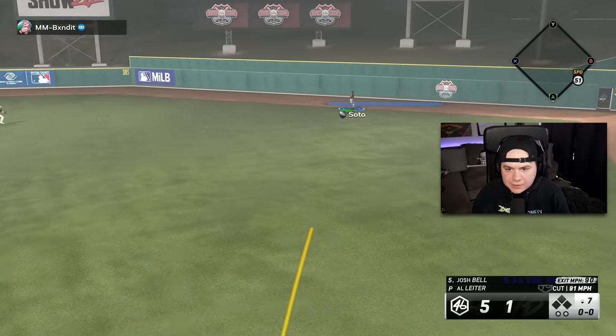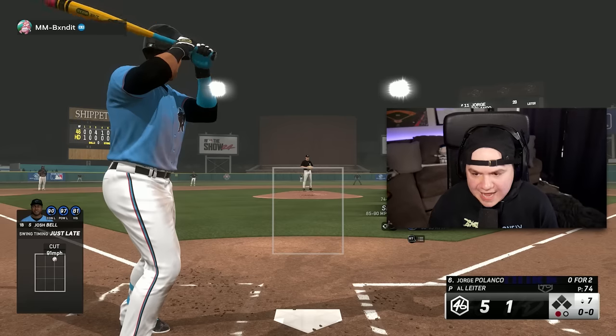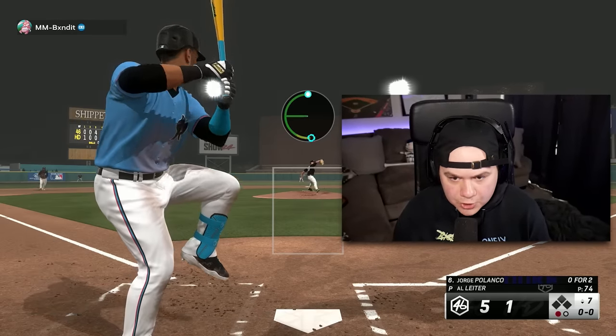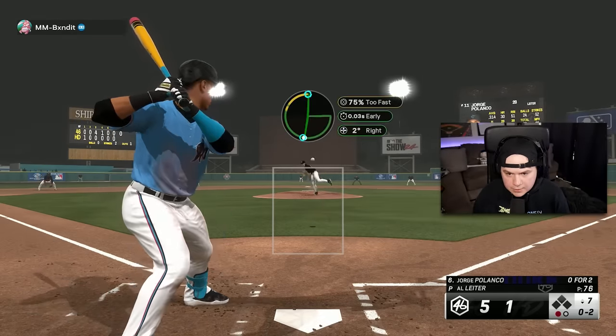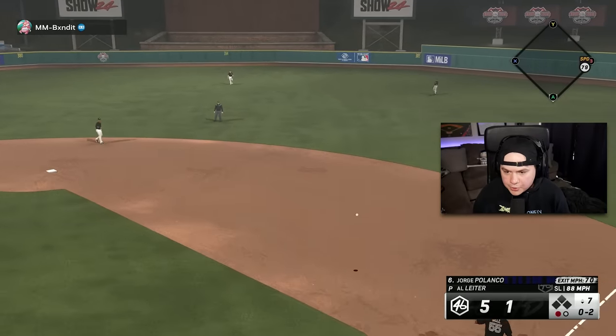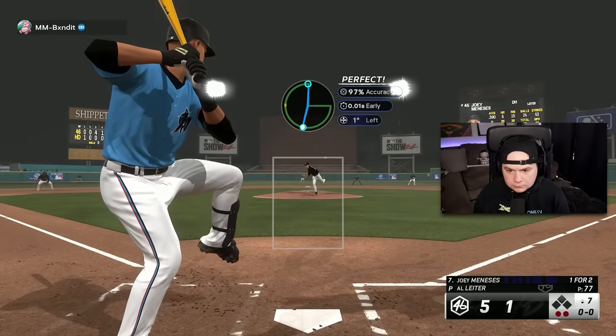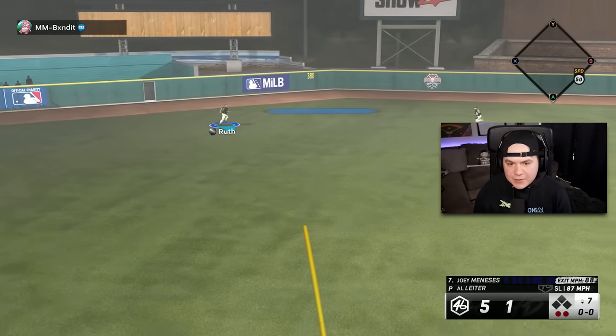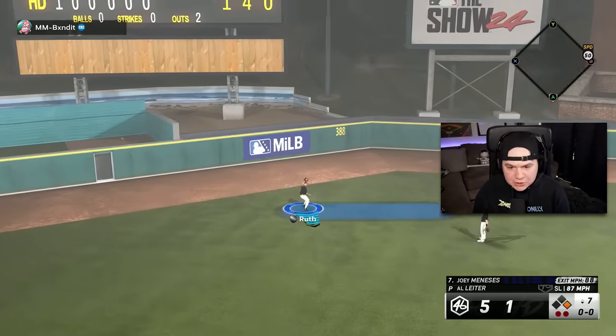Staying in the yard. Al Leiter is only at like 75 pitches — he could absolutely go the distance at this rate. His stamina is like over 100 as well. Slider in — he's not getting on base, right, Polanco? He made sure of that. That's a great quick seventh inning. Al Leiter is cruising towards the complete game right now — he's not there yet, but he's on his way.